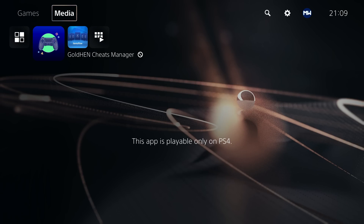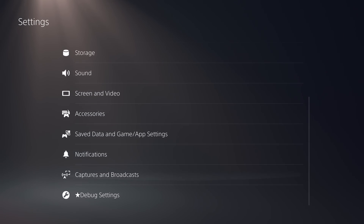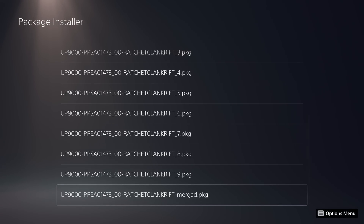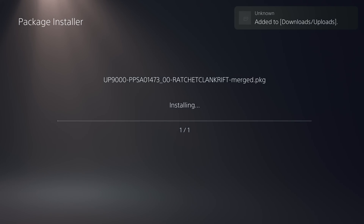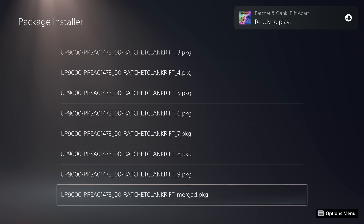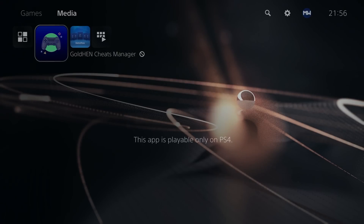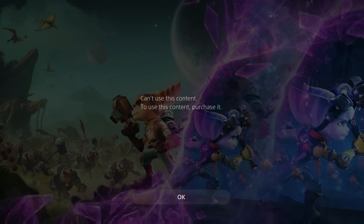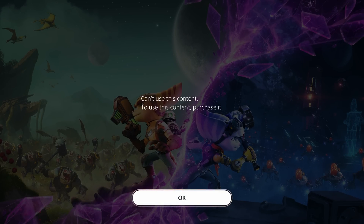In terms of actual tangible benefits of this change, it's mainly down to PS5 packages because we can finally install PS5 packages on our PS5, which we've not been able to do so far. For example, I have a package for Ratchet and Clank Rift Apart. If we go to the game package installer, I merged them all into one — we've got Ratchet and Clank Rift Apart and it installs here as well. You can install PS5 packages, but once the game fully installs you still can't run it without having the appropriate license file on your PS5.